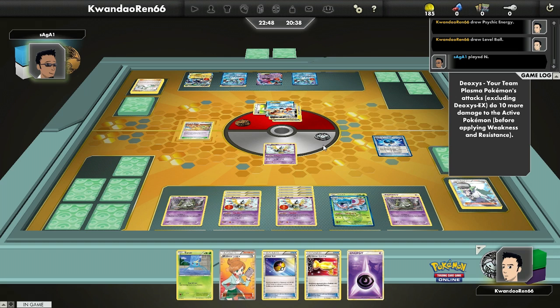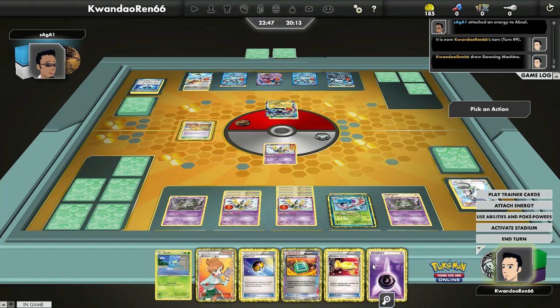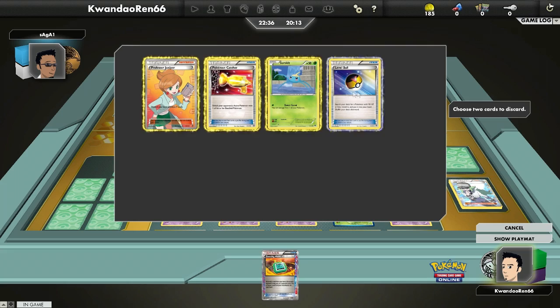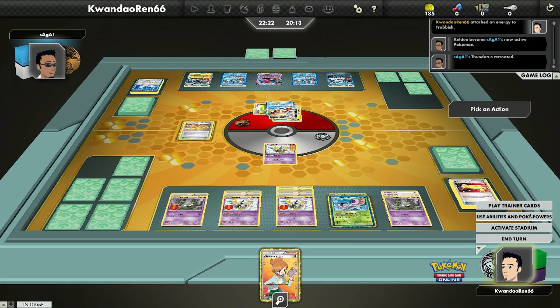He can do damage to me with Keldeo, but after I knock out Keldeo everything else gets blocked hard — anything with a Mirror attached he cannot touch. He can't knock out the Sigilyph unless he had a laser. Sigilyph does have the weakness to electricity. I have a Dowsing Machine, which I can use to get back a tool. There are a couple of tools in the discard. I decide on an Experience Share because I don't have any energy in hand and I want to keep the Trubbish line going.